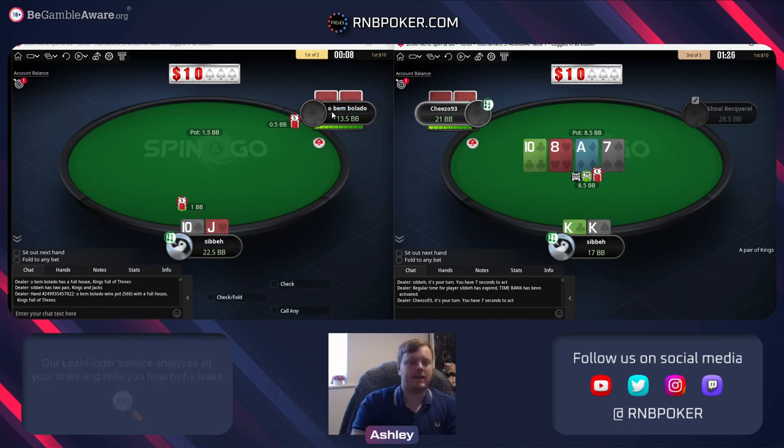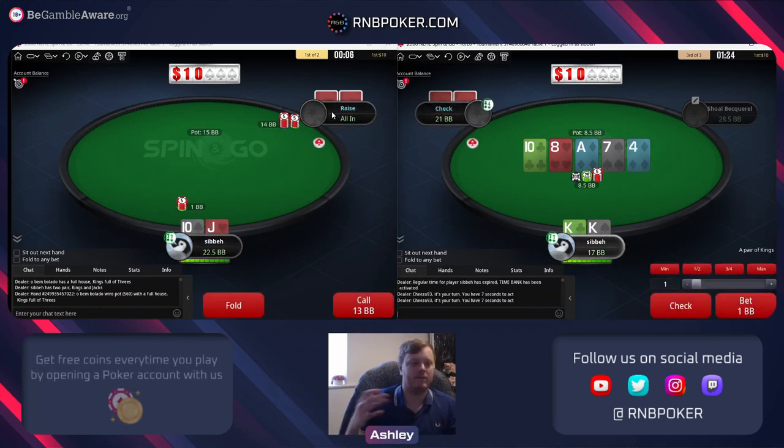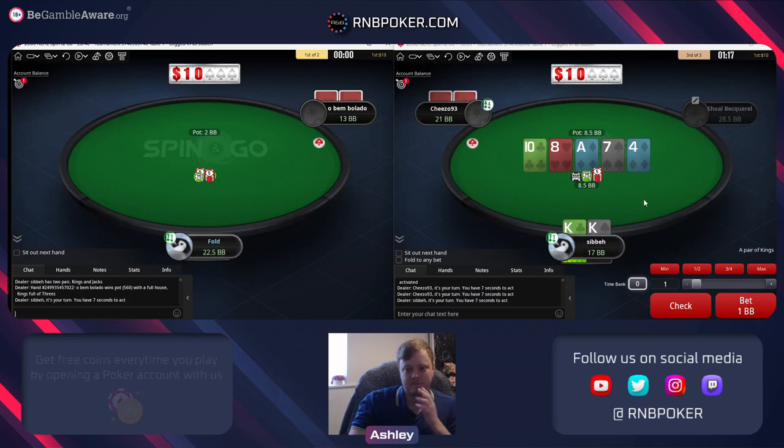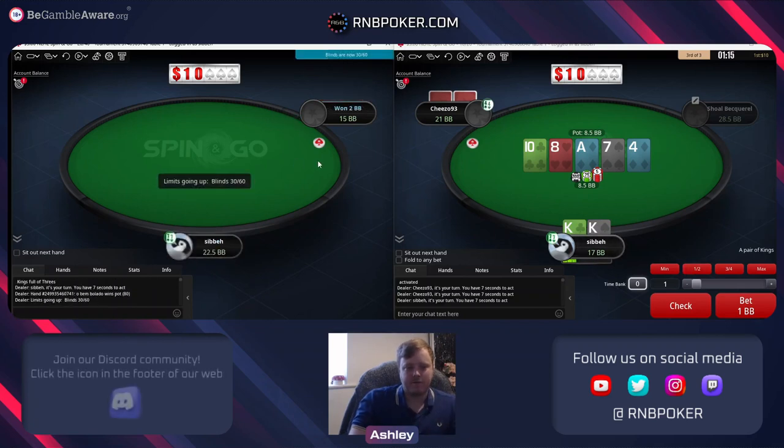Could take a note here about the king nine being very stationary, but I'm not going to be playing these games that often so I don't really need the notes. Not just that - I don't like to make super huge assumptions based off one showdown, because he might still over-fold to medium sizes and save bottom pairs for example.